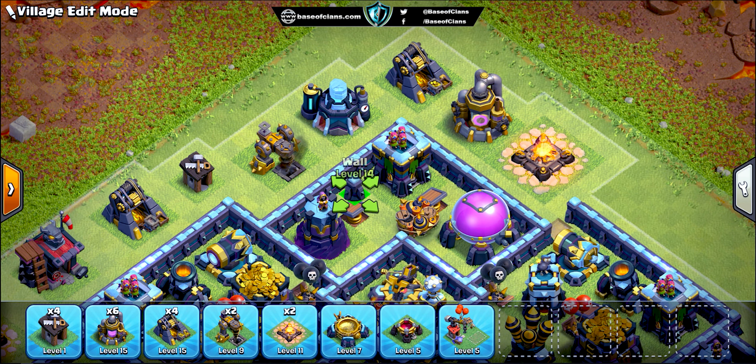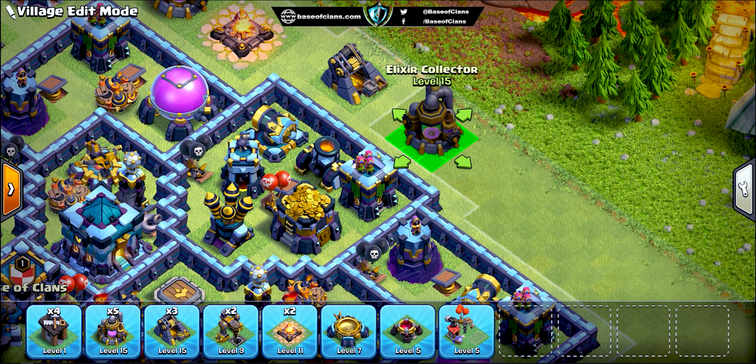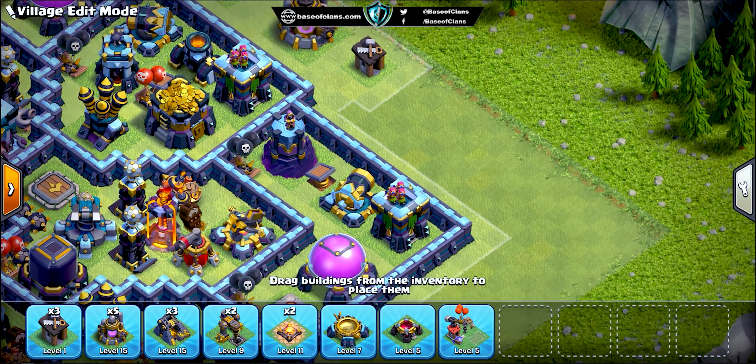Lightning spells cannot damage multiple main defensive buildings at once. Additionally, all heroes are placed near these main defensive buildings so they can get us some extra time to eliminate the opponent's troops by distracting them.